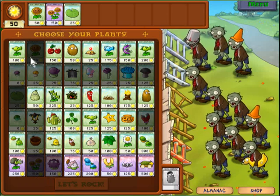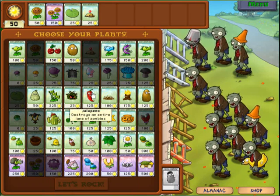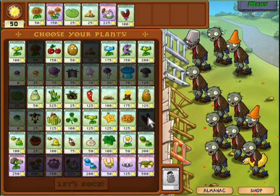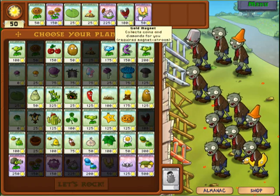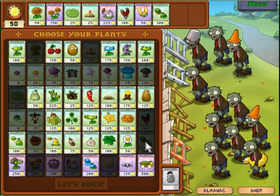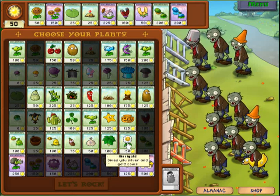Okay — Lily Pads, Sunflowers, Potato Mine, Cattail. And lately, since I'm trying to finish my Wisdom Tree, I've been collecting money. Get some of these going. Marigold. I've been playing a lot, and since I play it so much, Plants vs. Zombies has become so easy to me.